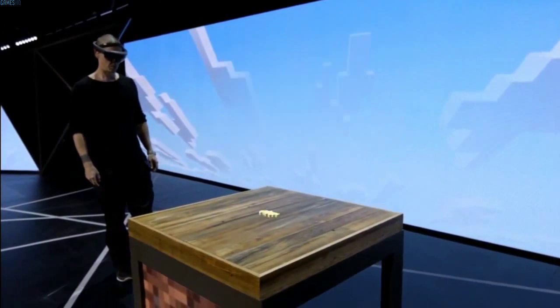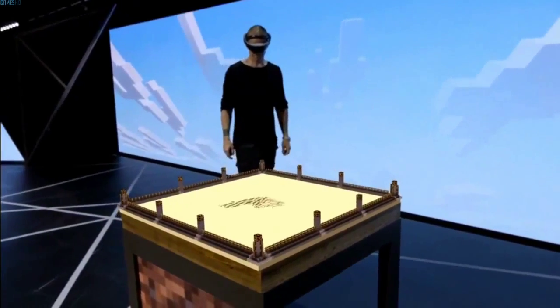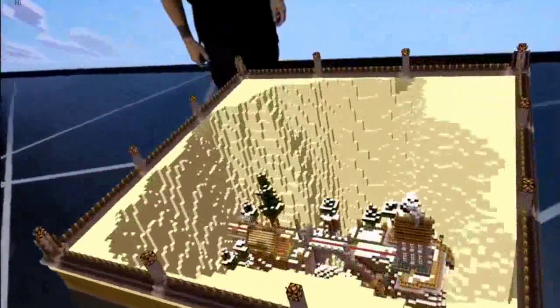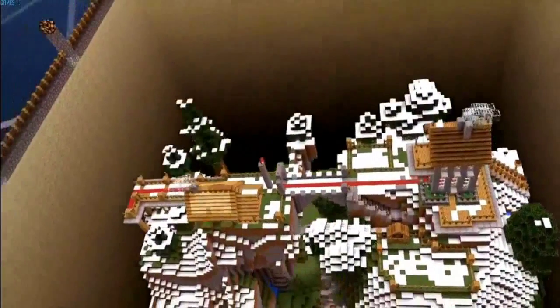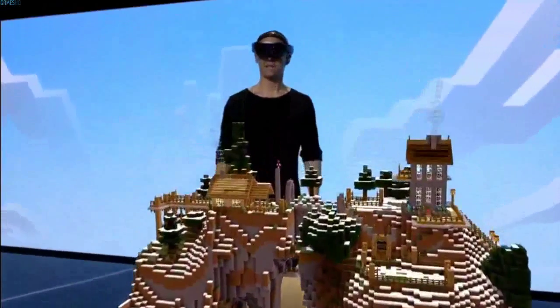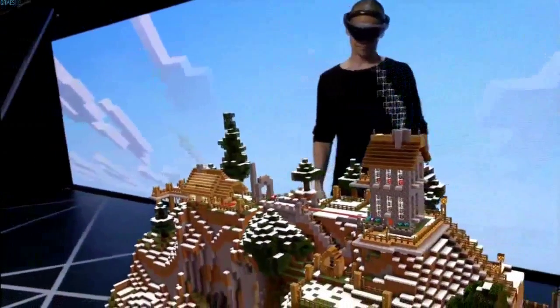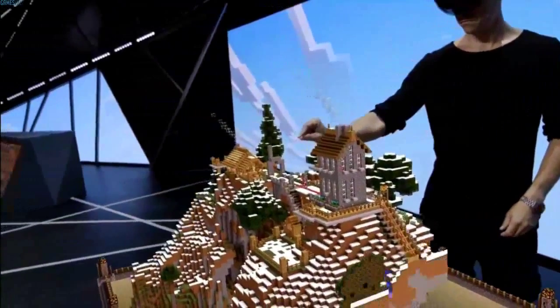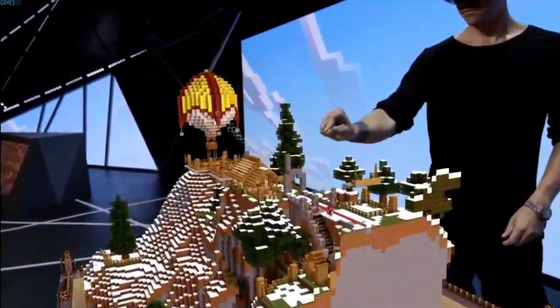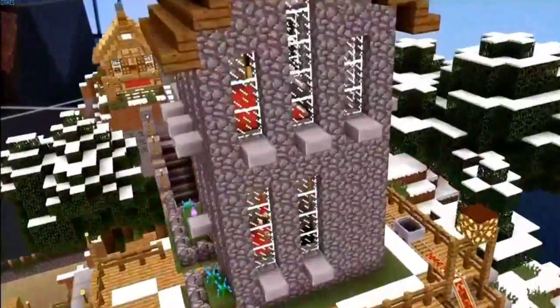Create world. As I run around and play, Saks can easily navigate and manipulate the world using his voice and his hands. He can walk around the hologram, pan around for different viewpoints, and even look inside.